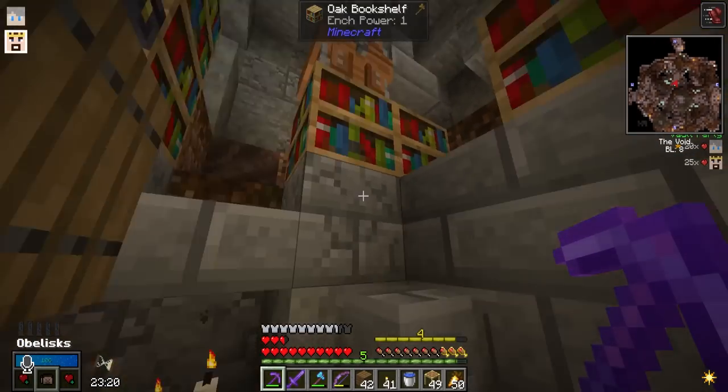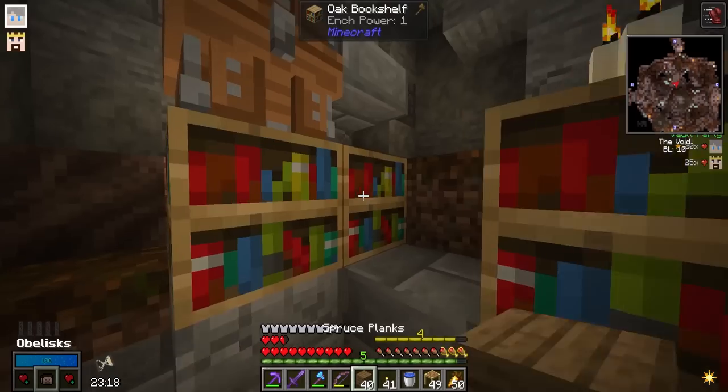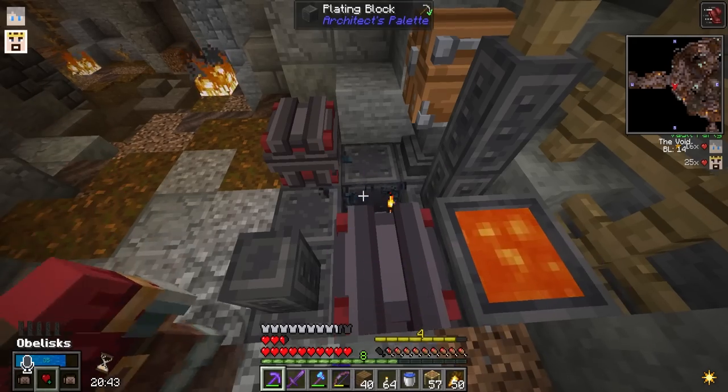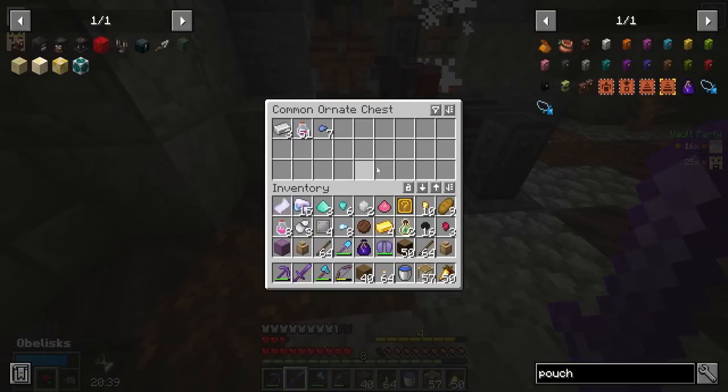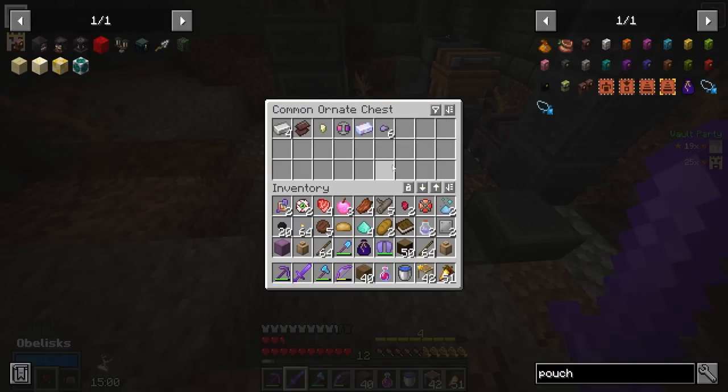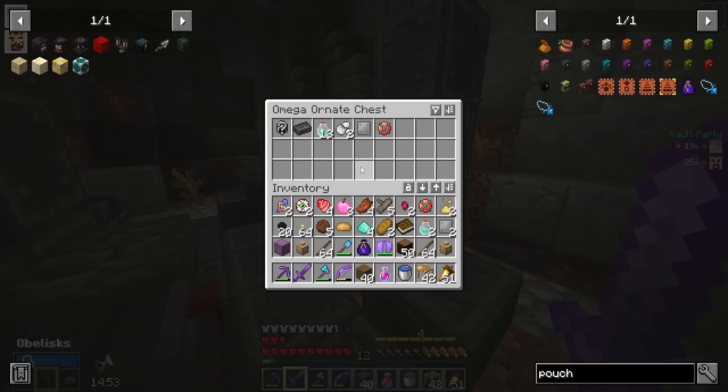I got a mystery box! Nice. It's so weird being excited for mystery boxes now. What do we get? A bit of chromatic steel. I started using bread as food because, you know, you get so much bread. Might as well, why not? Smart move.